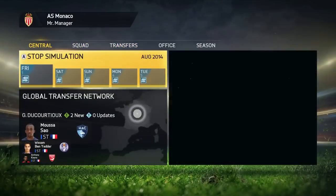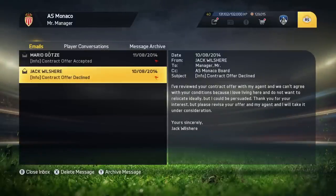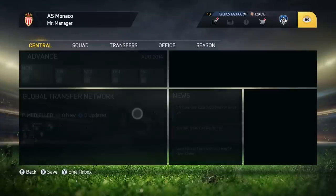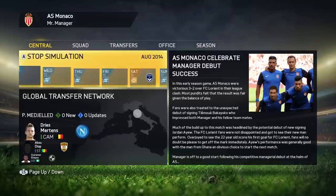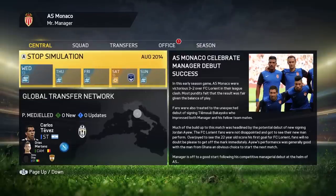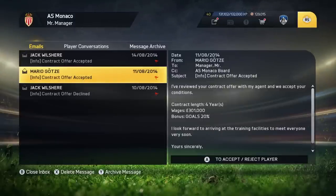Skip a few days. As you can see it's the 11th of the 8th — 301,000 with Götze kept coming up because of the relocation issue. With Jack Wilshere too, I had to put the wages up quite considerably until they said yes. You've just got to beef up the wages. Contract offer accepted with both of them eventually — 240,000 for Wilshere and 301,000 for Götze.